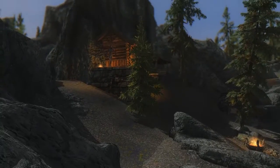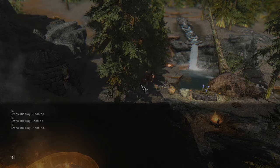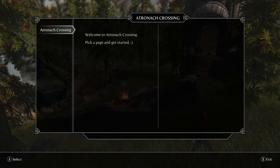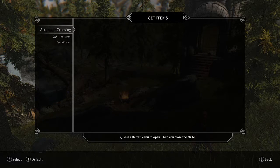Atronar Crossing lets you buy and build new homes anywhere you want, decorate these homes and mark them as fast travel locations in the MCM menu. To use this mod you go to the MCM menu and find Atronar Crossing. Here you find the list of new buildings and decorations you can buy.